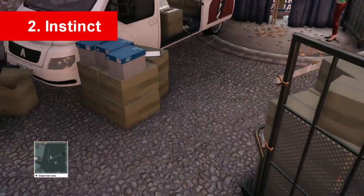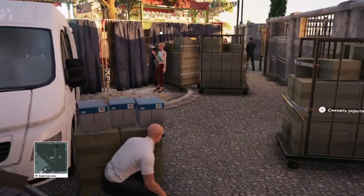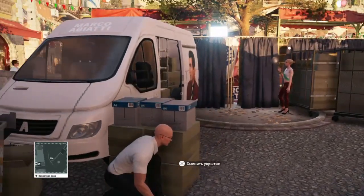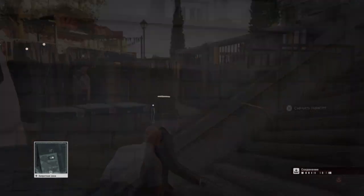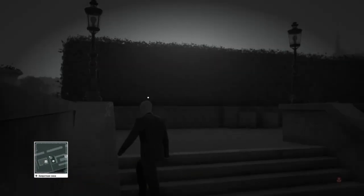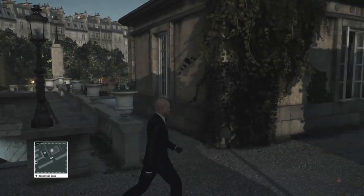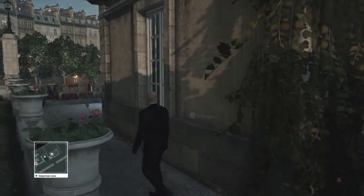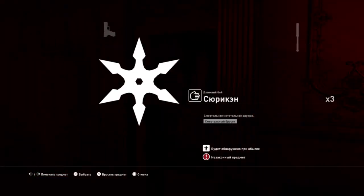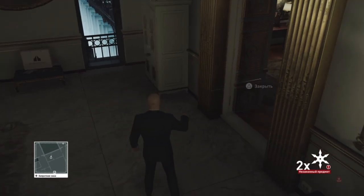Number 2: The instinct vision. Hitman introduces the instinct vision carried over from Absolution. Generally, as someone who appreciates the stealth game genre, I do not always accept these kinds of features, which often make games not challenging or immersive enough. In Hitman Absolution it allowed you to blend in and pass by enemies who could see through your disguise, and it was a must-use because of the game's linearity.